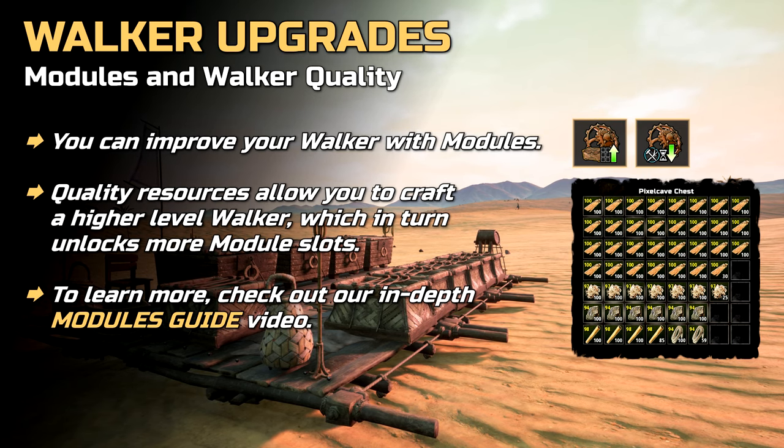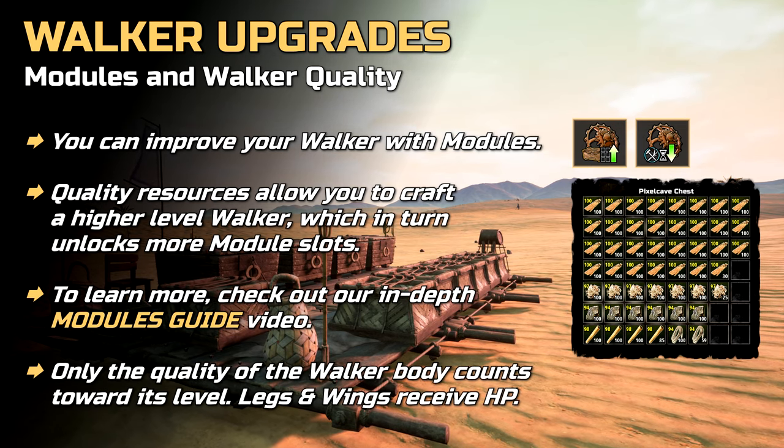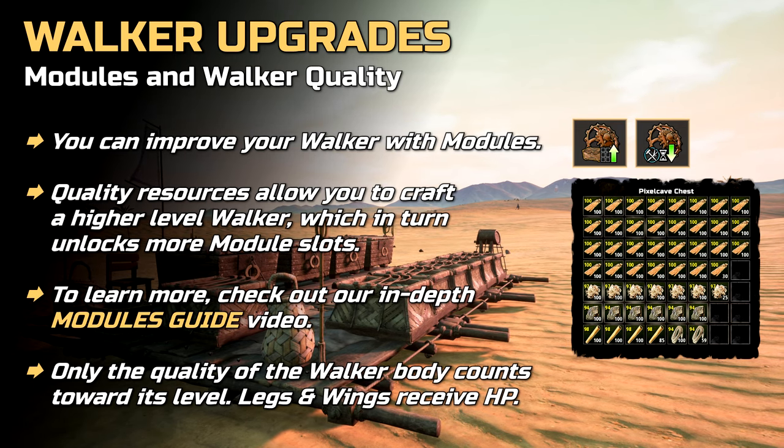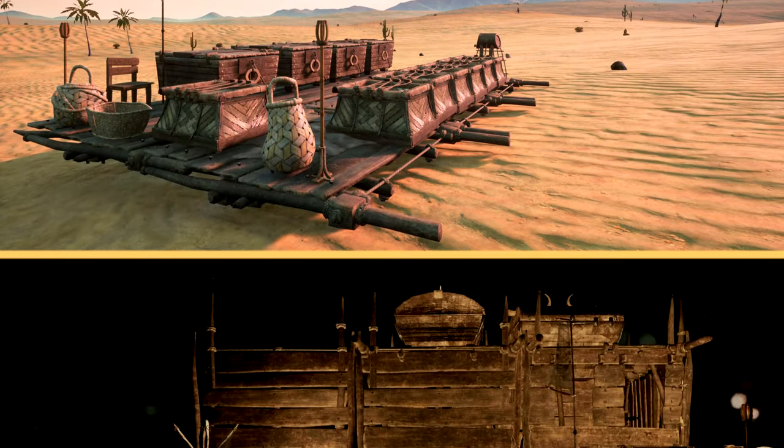If you want to learn more about modules, we have made a separate module guide video and there should be a link on screen right now. Last but not least, only quality resources used for the walker body will count towards its level. Quality material used for legs and wings will only increase the HP of legs and wings.